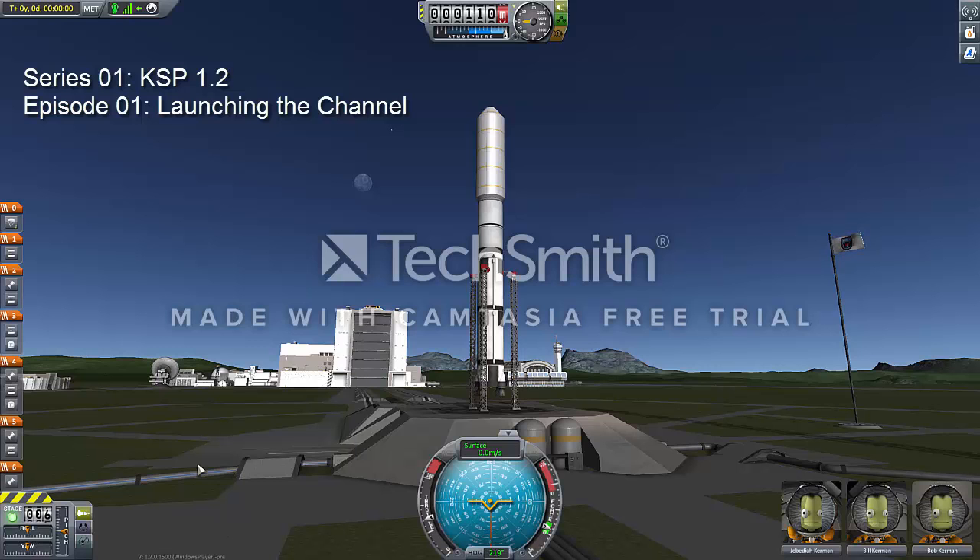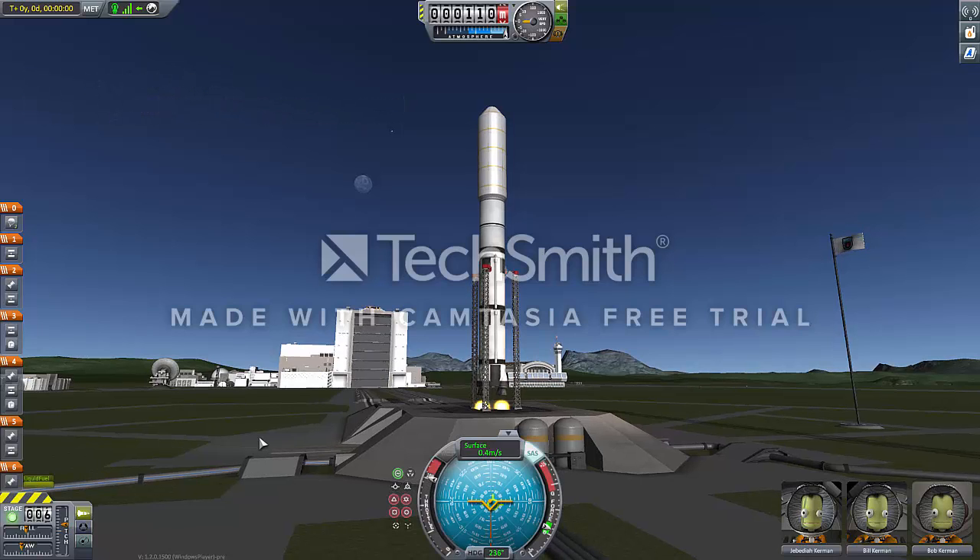All right, gang, let's do this. Ability Assist on, full throttle, and lift off.